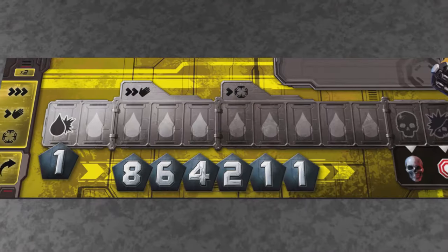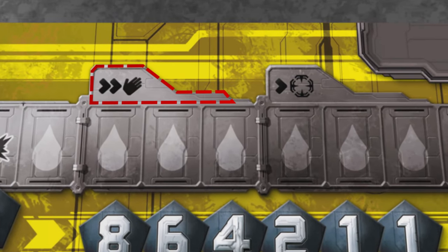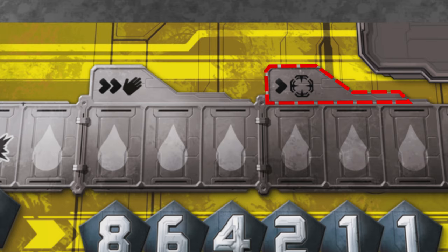Probably the coolest thing about the game, and the reason why the game is called Adrenaline, is that as you yourself take damage your adrenaline levels rise and you get to move faster. This is represented in the game by these two adrenaline actions. The first unlocks once you have taken three points of damage, and it allows you to move up to two spaces and then pick something up. The second one allows you to move one space before you attack, which may not sound much, but it can make a big difference.